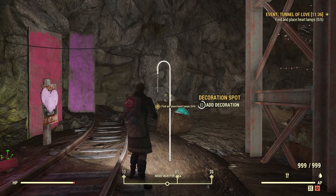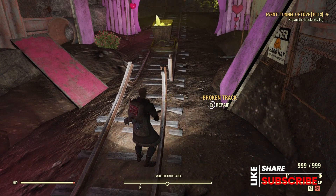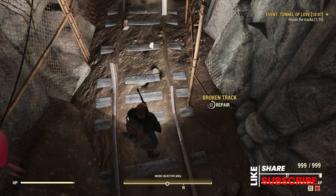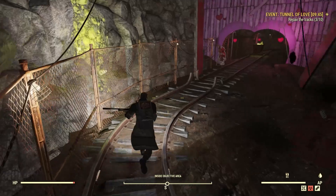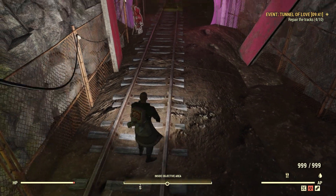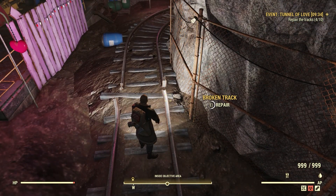Once you've completed repairing all the heart lamps, you're going to go to the railroad tracks and repair those — you'll have 10 of these locations to repair. Bear in mind that the Tunnel of Love is not going to be a lovely event; it's certainly not a walk in the park. You're going to have mole miners attacking you along with mole rats, and at certain times deathclaws are actually going to pop up as well. And just in case you're wondering, this event can be completed with just one person, so if you're by yourself and no one else is around, just hustle — you'll get it done.